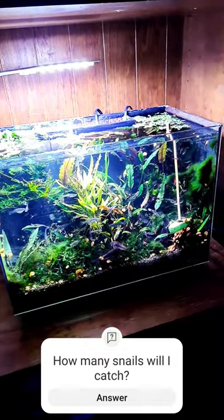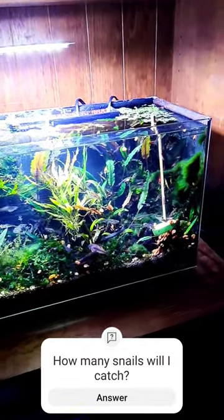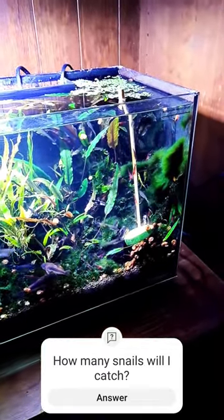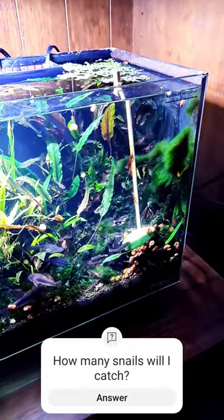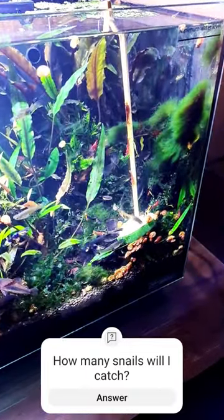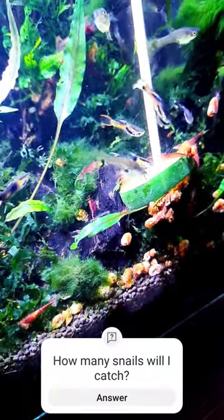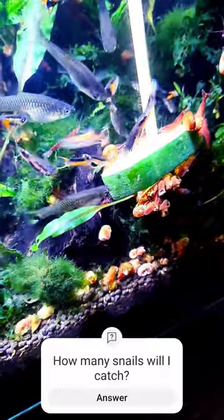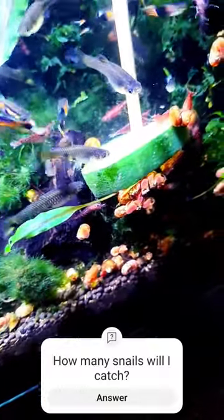My little aquarium has far too many red ram's horn snails, so I put a snail trap in the corner with a bamboo skewer in a piece of cucumber. That is going to attract the snails — and everybody else. I'm targeting the snails, but the fish and the shrimp do seem to really enjoy their cucumber as well.